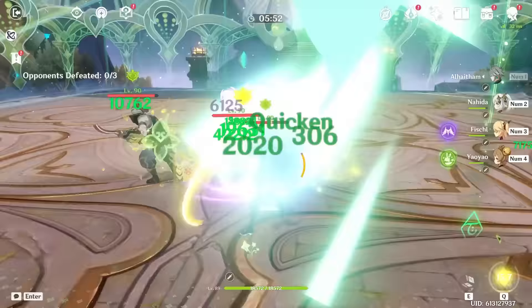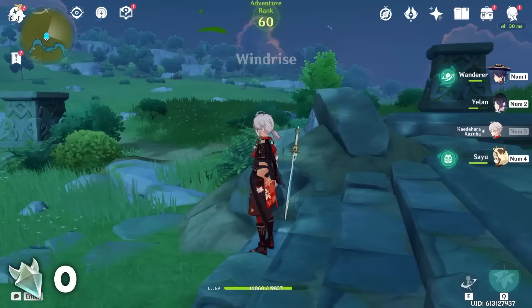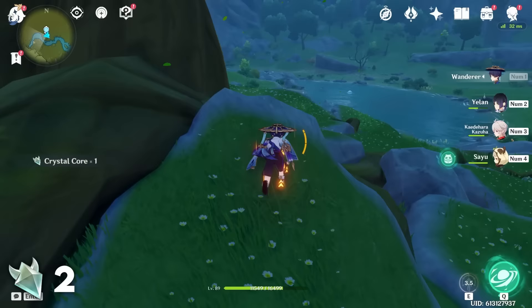Let's start with Mondstadt. We're going to start off with a lot of people's favorite and first interaction with Crystal Flies: the Statue of the Seven at Windrise. There's a very good amount of Crystal Flies here. They are a little bit spread out and this is honestly a little bit annoying to gather, but it is a very good spot nonetheless. However, once you have access to more regions, I would recommend dropping this area in favor of quicker, easier spots.